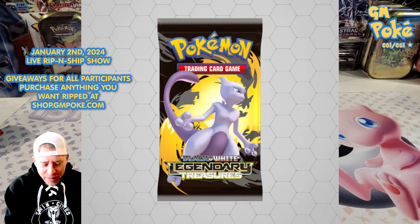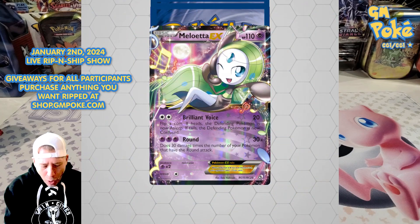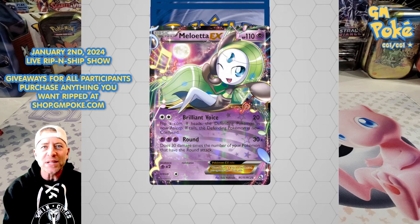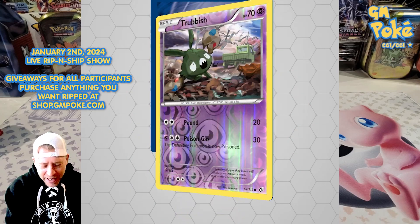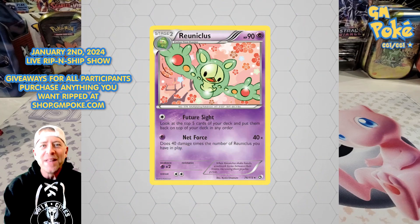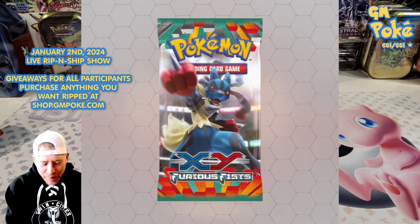Black and White Legendary Treasures booster pack — this is crazy old! We pulled the Meloetta EX card — we are doing well in these older sets! Did not expect to see it in that spot. Very cool, we'll check that out at the end. Got a Trubbish reverse and then another big hit — that is nuts, that is a sweet pull!